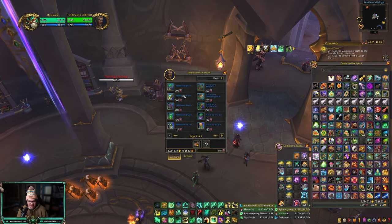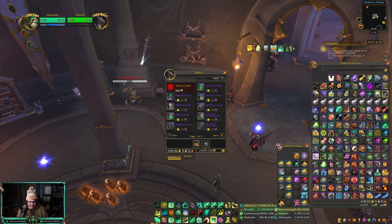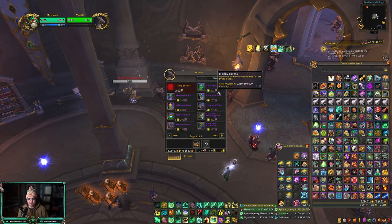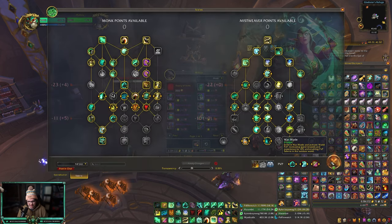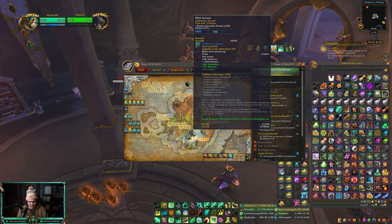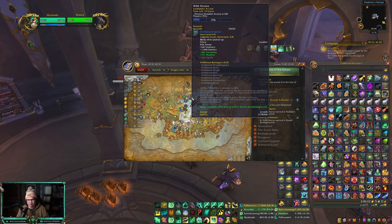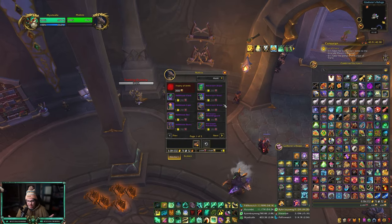You're going to get the Trophy of Strife, come back to this vendor, hand it in, and you'll have the option to get vendor gear. You're going to need some bloody tokens — odds are you have some if you completed the quest. If not, just do the world PvP quests with War Mode on. Look around the zones for world PvP quests; you get around one to two hundred tokens when you complete them, even if they only offer gear.